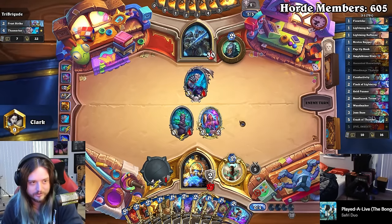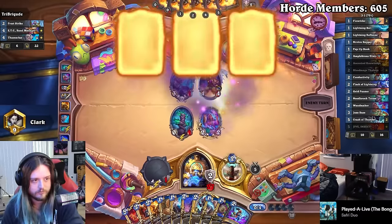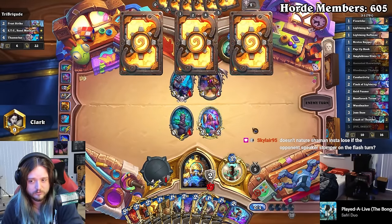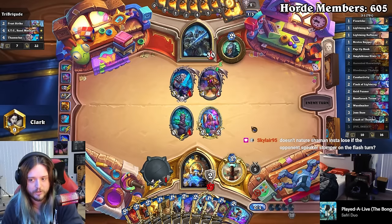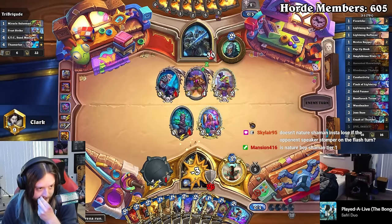We have to do it now. We got to do it now. Viper. Does Nature Shaman insta-lose to Stickerstone on the Flash turn? I mean, most likely — yeah.